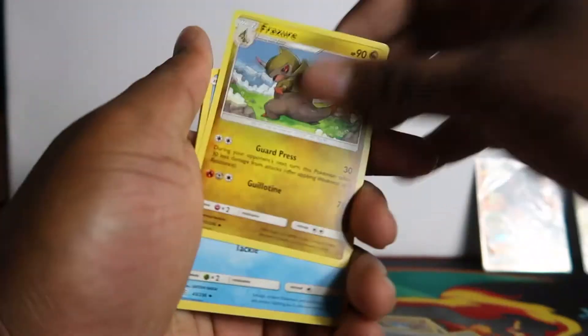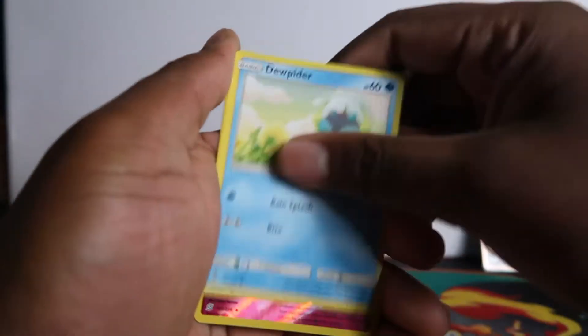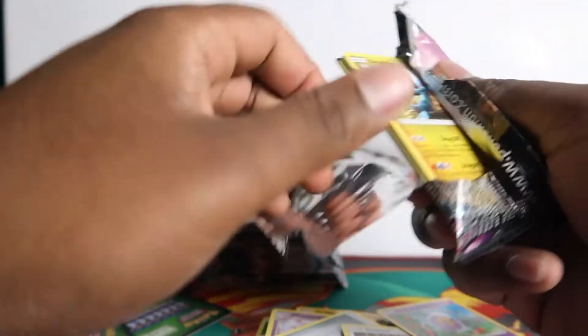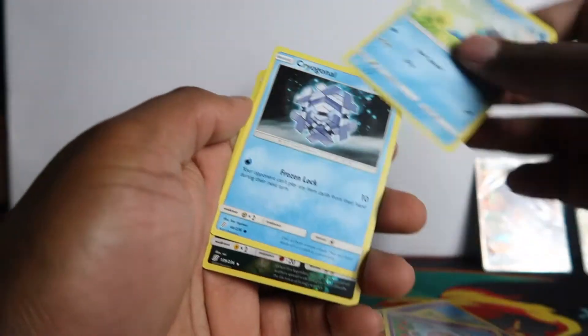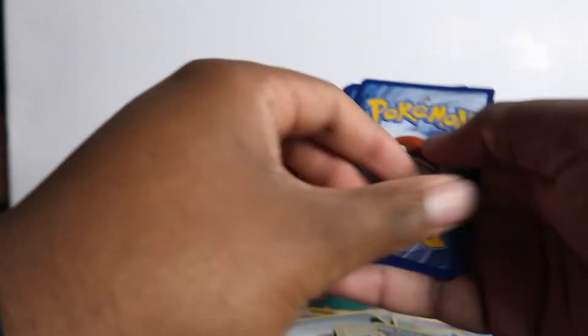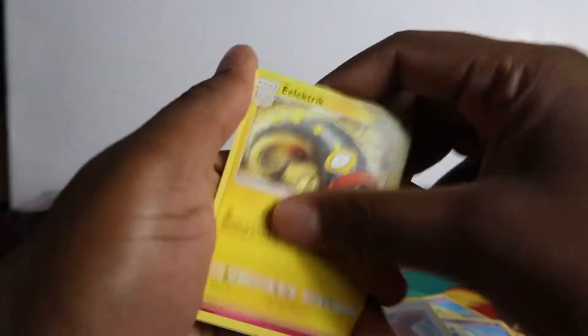Just when I said that, we got another green code. Do you guys like seeing these common cards, or do you only like seeing them on new sets because it's all new? Let me know. Like I said, another green code. Reset Stamp — that's a playable card.